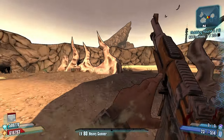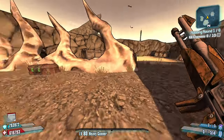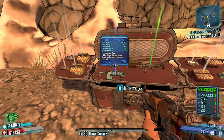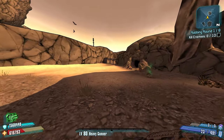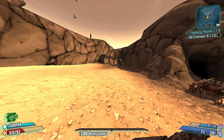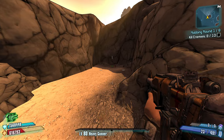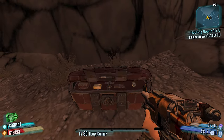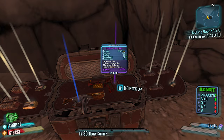The higher the fire rate, the higher the bonus. Vladoffs are going to be pretty nice, Jacobs not so much. We want weapons with insanely high fire rate. 32% for the whole team - if you were doing co-op, imagine just getting 32% fire rate just because someone else is running a weapon. That might synergize with what you have - that's pretty sick.